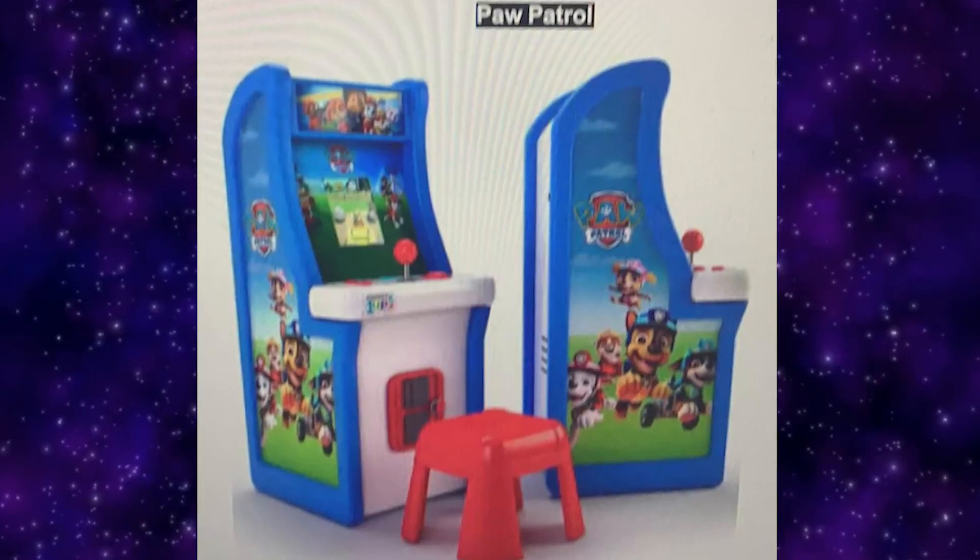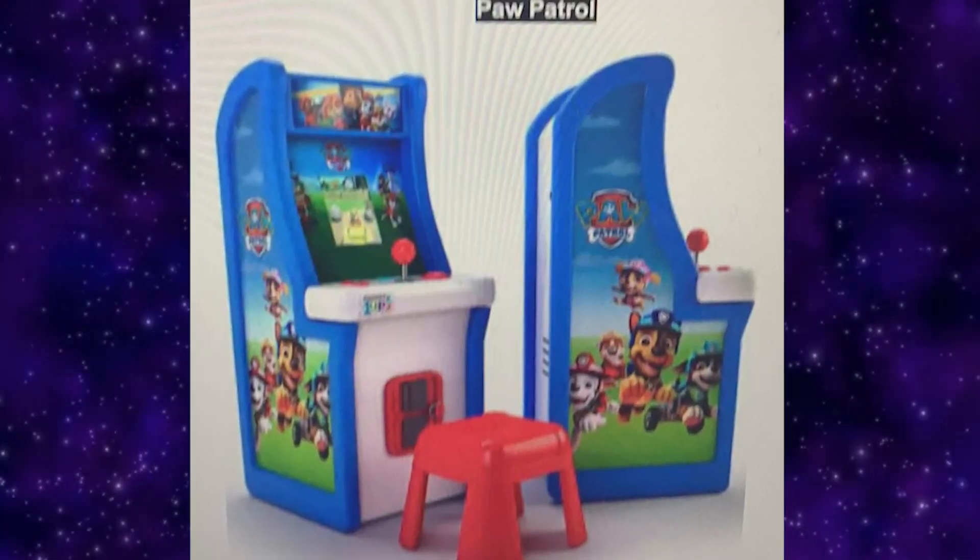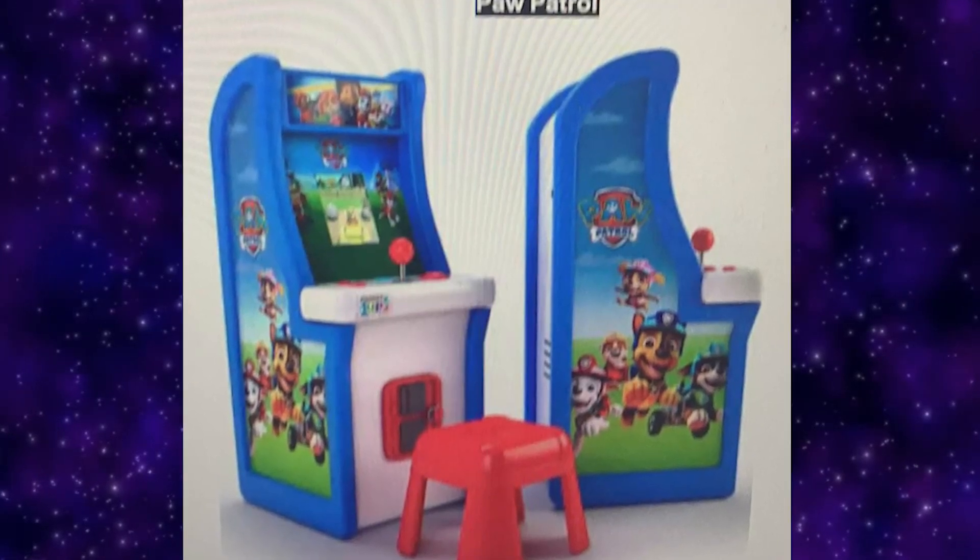It also looks like we're getting Teenage Mutant Ninja Turtles in Time, but that was already on the original Ninja Turtles cabinet, so I guess this is just going to be a reskin of that cabinet. I think it has a lit marquee and a stool, but I think the original Ninja Turtles game had a lit marquee as well. Also leaked are some kiddy cabinets — Paw Patrol, Disney Princesses, Pac-Man Jr., and Spider-Man Jr. These look kind of interesting but I don't think they're going to be for me.